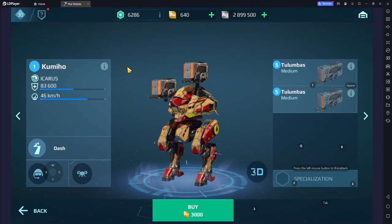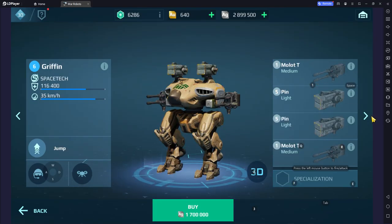Kamiho: great durability, great speed, has ability dashes. Firepower is poor overall — Kamiho gets B tier. Griffin: decent firepower, great durability, decent speed — Griffin is going into B tier.